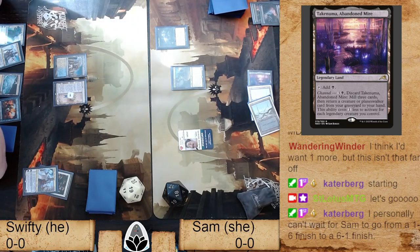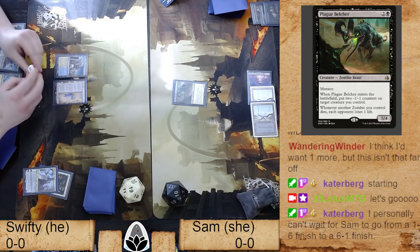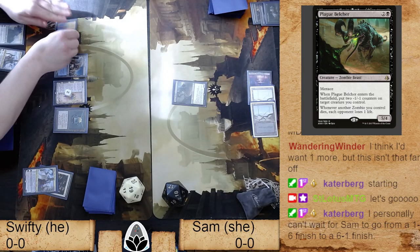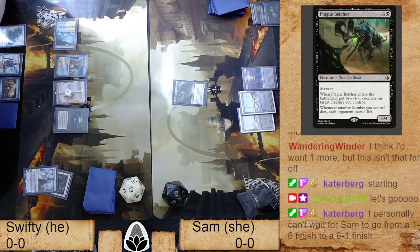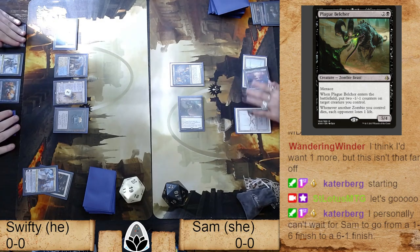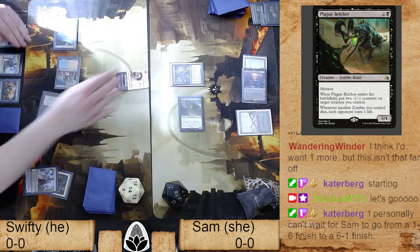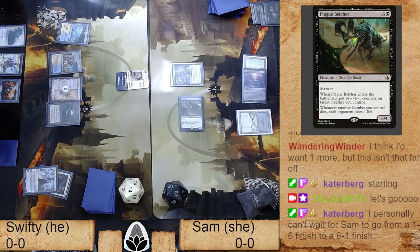Swifty was actually our resident judge for quite some time — very knowledgeable about the rules and a pretty darn good Magic player to boot. With Sam's matches you're probably going to see an accumulation of tiny mistakes, like missing the opportunity to get in for extra damage. The deck she has is particularly forgiving of that. Plague Belcher is just a really oppressively powerful card, and with Swifty getting a game loss for the missed trigger, Sam gets ahead early.